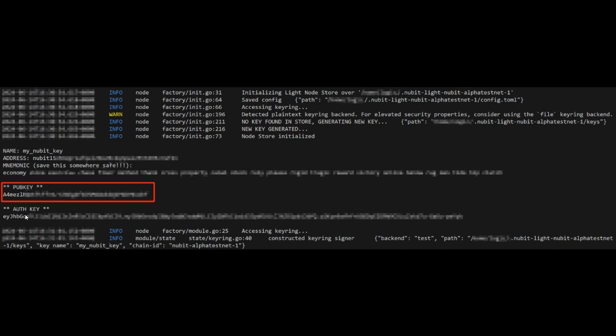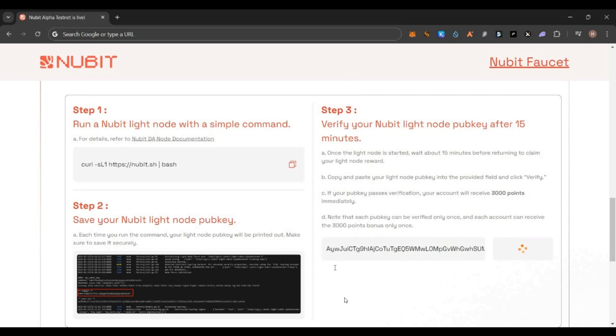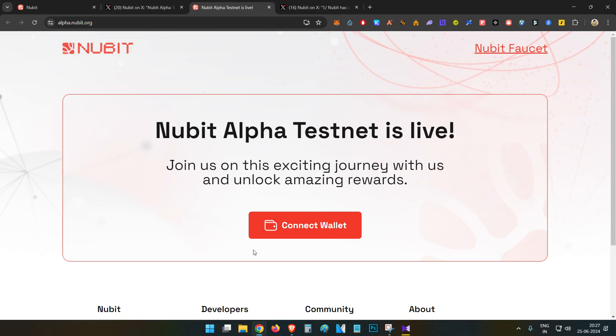After installation, you will see an info page. Scroll up a bit and you can see the public key and auth key — copy those. You will also see a mnemonic, so copy that as well. Take the public key, go to the Newbit quest page, paste it and click verify. You will see a congratulations message that your node has started and you will receive 3000 points. Refresh the page and you can see a total of 6000 points have been added. That's how you run and set up a Newbit light node and complete the testnet phase one and phase two. If more phases are launched, I'll post updates on my Twitter, so follow me there. Thanks for watching!